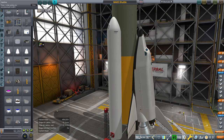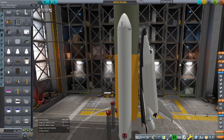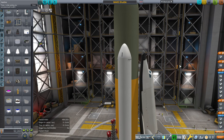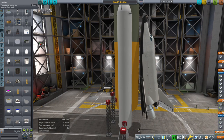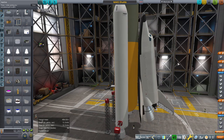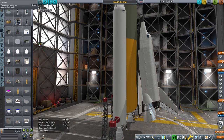Hello everyone and welcome back to Realism Overhaul Sandbox in Kerbal Space Program 1.8.1. In this video, as promised, we are going to test out the Max Spaceplane in a shuttle stack form as opposed to its intended form — its original idea, which was to ride on the back of an AN-225 and separate from that with a large external tank that feeds its two engines.